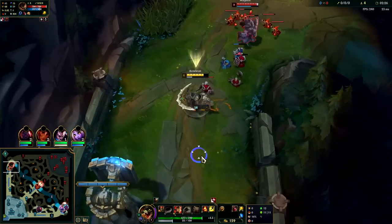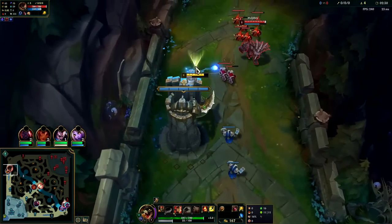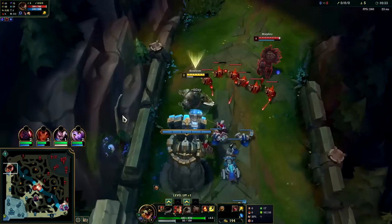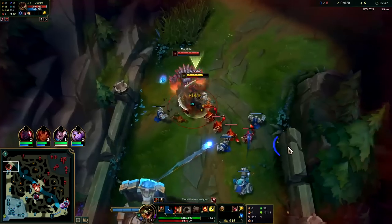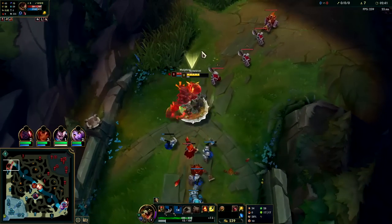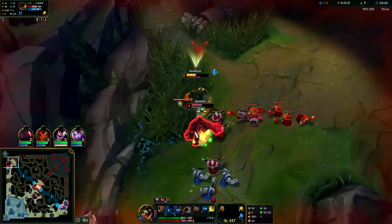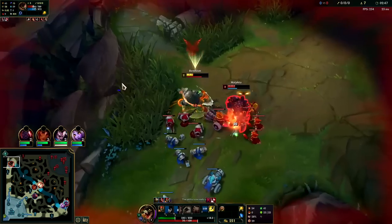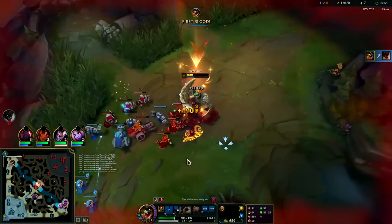We're going to let him be the big man of the lane for a while. We might miss some CS — it is what it is. Auto attack Q, auto attack W. Now we have more space to kill him. He doesn't have Ignite; we gave him this false sense of security and we're going to kill him. Auto attack Q — down he goes.